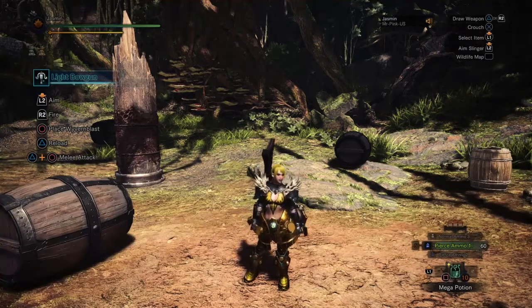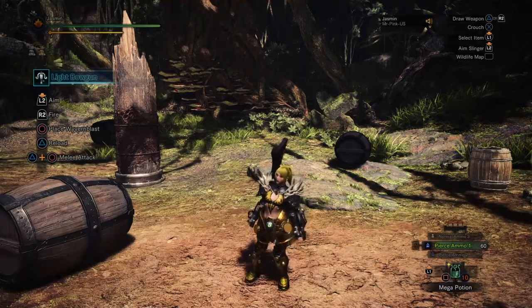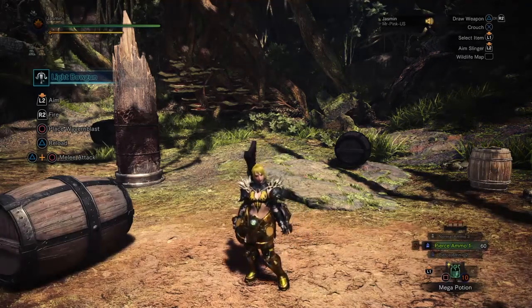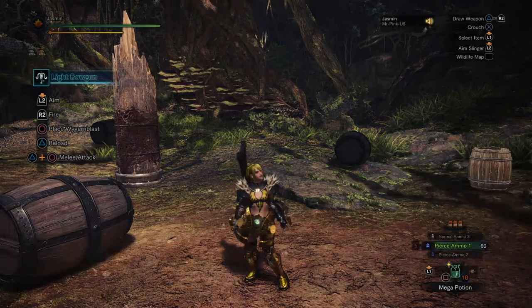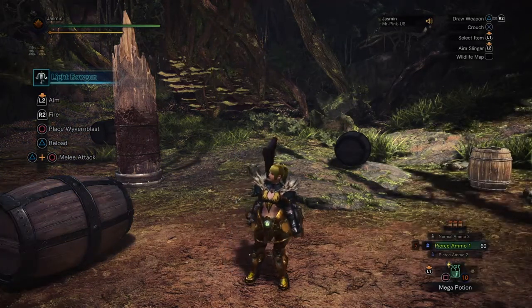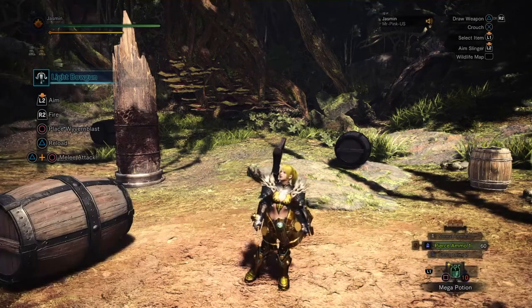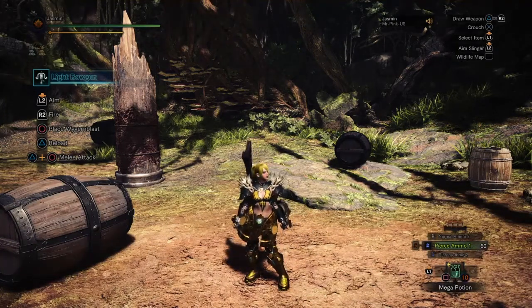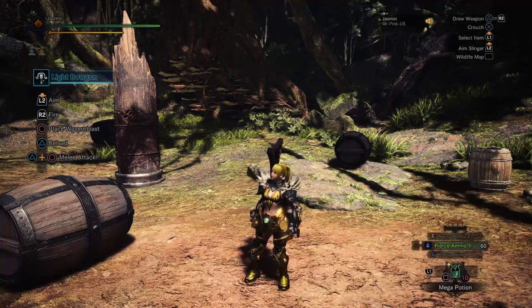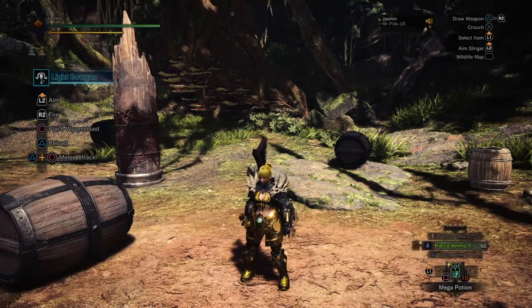Besides those 3 major variables, there are also minor variables that play a role in raising and lowering our DPS. For example, how fast you can sheathe your weapon when a monster runs away. If you're fighting a Legiana and they try to fly away, if you can sheathe quickly enough you can take out your flashpot, shoot it into the sky, get the Legiana to fall down, and keep attacking. If you miss that opportunity, the Legiana flies away, you have to follow it, and obviously that takes away from your DPS because you're not doing any damage.